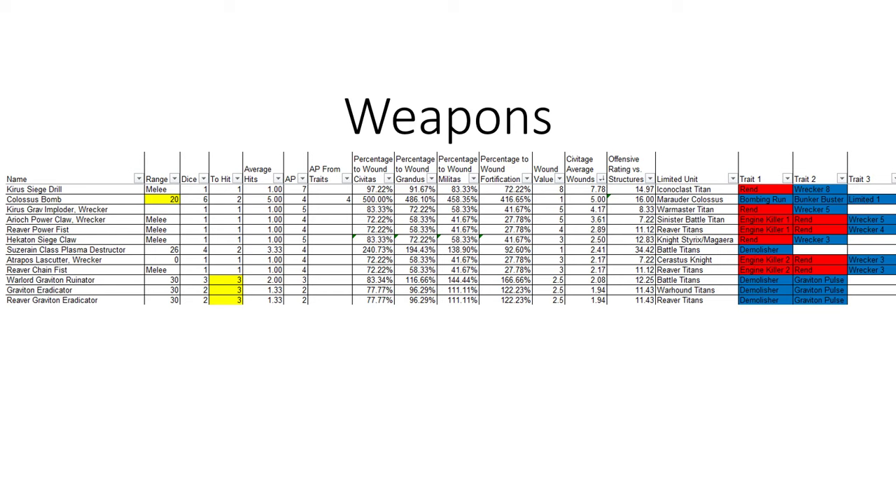Moving on to weapons: right now there are 12 weapons which can reasonably be expected to one-shot a Civitas structure. I've listed all the structure types, broken down to percentage chance to wound, how many wounds it does, and the average number of wounds a structure can expect to take. I'm using Civitas as it's the only one released in plastic and it's a nice baseline. Of the 12 weapons, 9 are exclusive to Titans, 2 are exclusive to Knights, and 1 can be found on the Marauder Colossus.